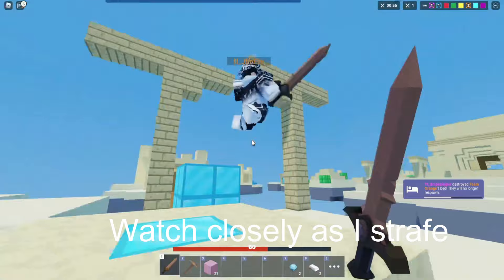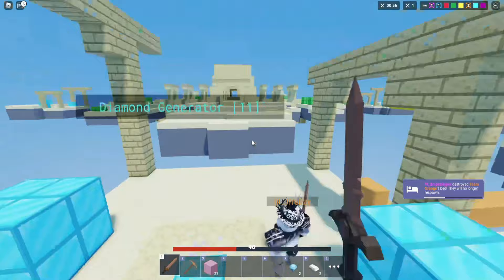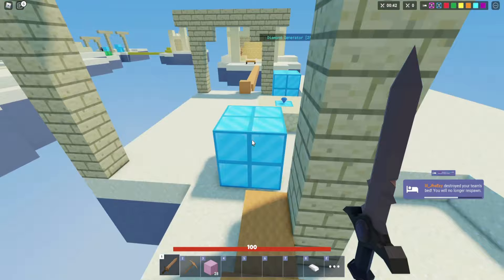If you look at the clip on the screen, you guys will notice how I strafe left and right to kill my opponent. When you strafe left and right it's gonna make you a harder target to hit and possibly make you able to combo somebody. Also notice each time I strafe I hit my opponent — never stop clicking when you're fighting somebody.